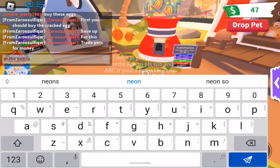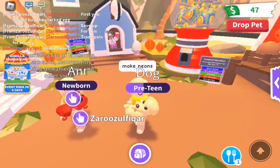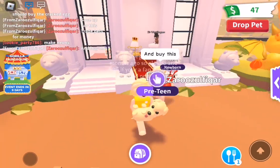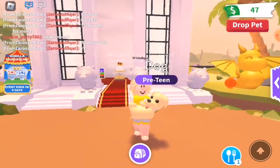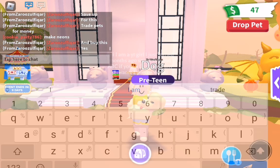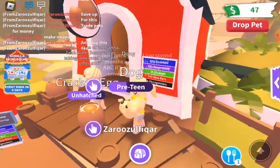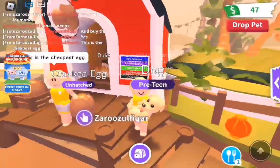The next tip is to make millions and trade pets for money. Trading pets for money is really good so you can save up to buy things. I know you guys wouldn't scam anyone, and if anyone scams you, you can still get lots of good things. Making neons — you can get so many good offers for neons. My friend even bought a cracked egg and you can get so many good offers for neons and mega pets.